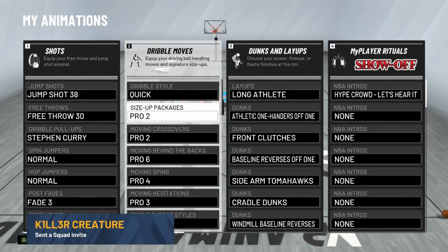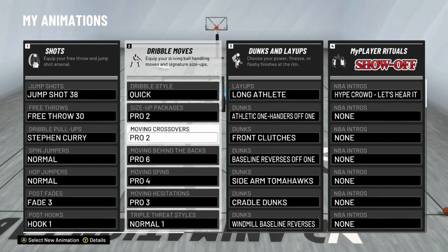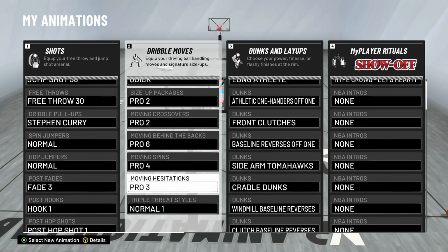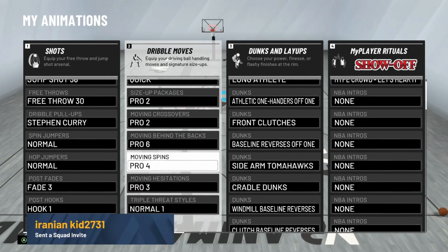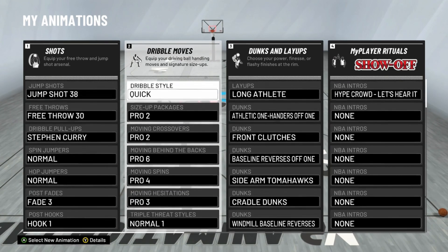Like I said, the size up package is Pro 2 — it gives you the little quick animation you're going to use to go back and forth. Moving crossover — also Pro 2. The Pro 6 stepback is my favorite. Also a must: Pro 3 head station — that's a must. Spin and triple threat styles you can go with whatever you want, but the head station Pro 3 is a must too.